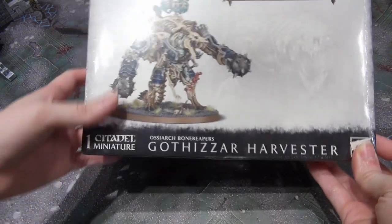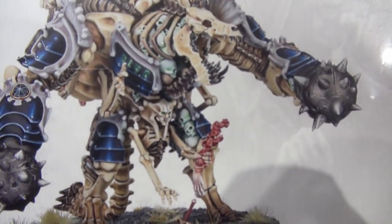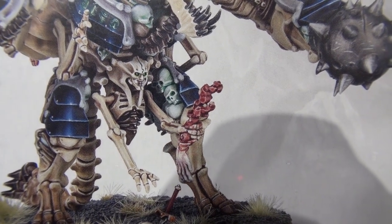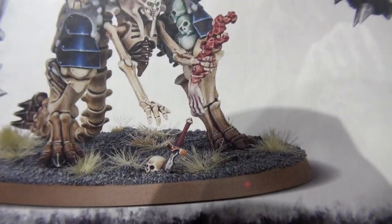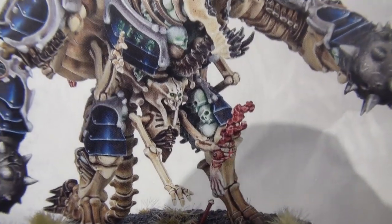Alright, the Gothizzar Harvester. Look at that guy. I didn't notice when I looked at him in the Battletome, but do you see what his codpiece is? That is just creepy. I mean, very useful I guess for the low bones on the ground that need to be picked up, but holy smokes.